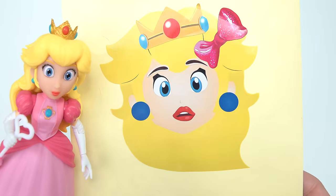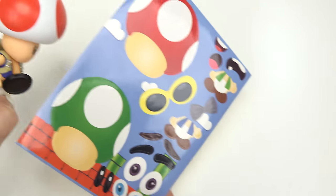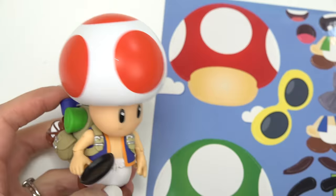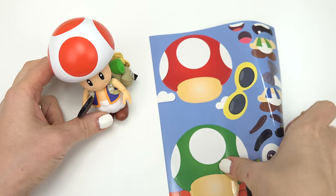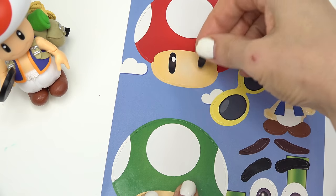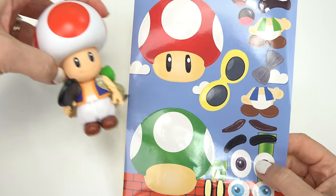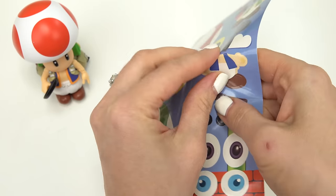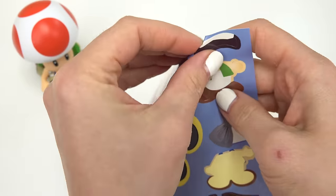Princess Peach — what do you all think? Does it look like Princess Peach? She's a little sad in this picture, but let's keep going. Toad is slowly coming in. This toad has red spots on top — it's a mushroom, if you didn't already know. Toad's eyes are completely black and they're kind of farther apart from each other. I don't know if Toad has eyebrows so we're not gonna add any.